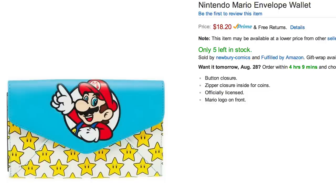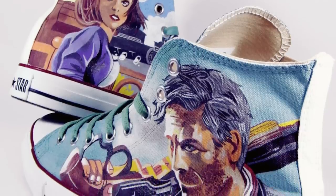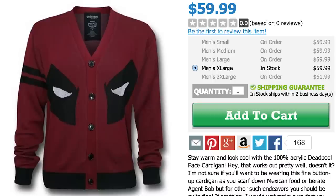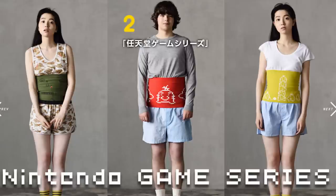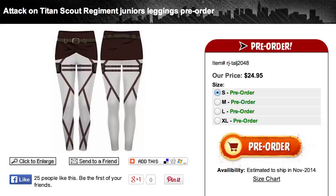Before going out, make sure you have enough coins in your Mario wallet, strap into custom video game shoes by Bob's Maid, and a Deadpool cardigan. Or if it's just your midsection that's cold, there's Nintendo belly warmers. For a large amount of warmth, grab a Colossus Titan Snuggie.